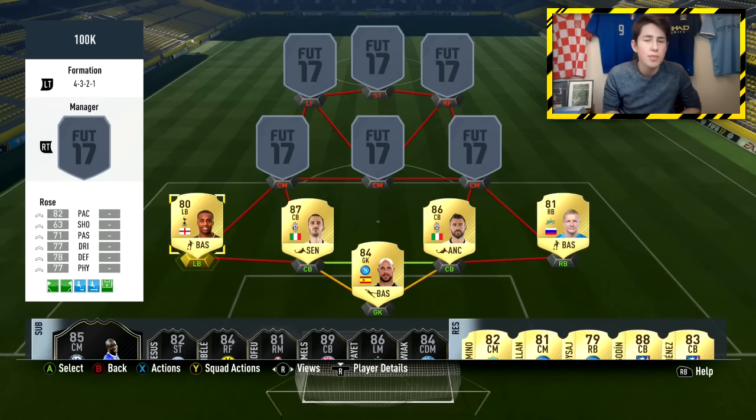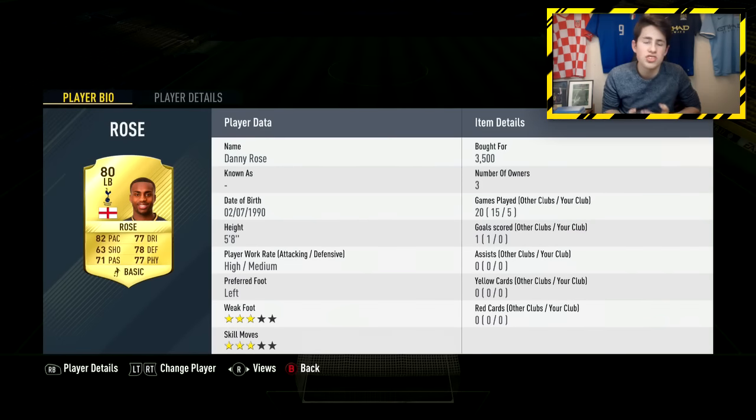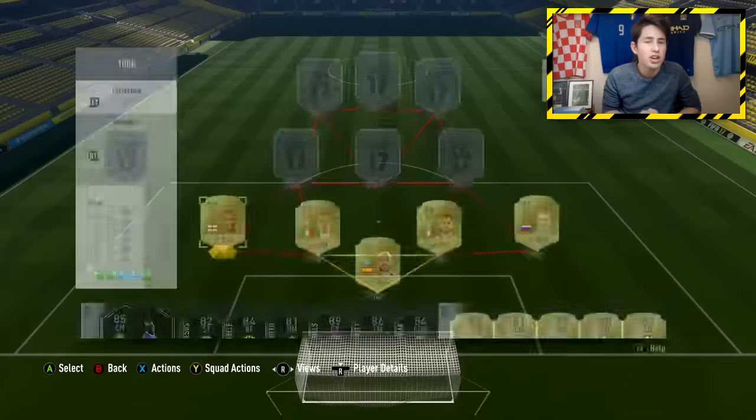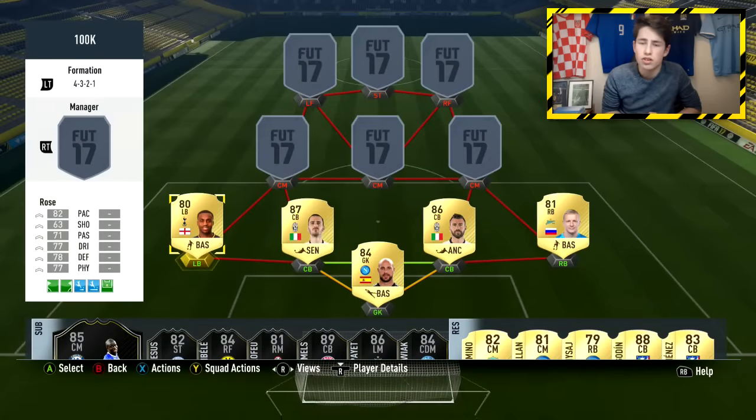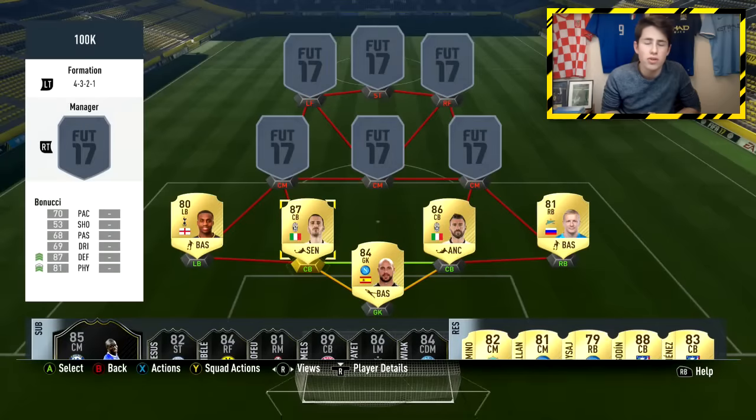Moving into the defence, in the left back position we're going with Danny Rose. You can use his upgraded version if you want to slightly upgrade the team — he's a few thousand coins more expensive, but a very good card with good pace, defending, and physical. And then we've got a very solid centre-back partnership: it's a hyperlink between Bonucci and Barzagli. Bonucci is a very good card — tall, strong, good defensively, good pace, and very good on the ball as well.